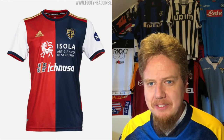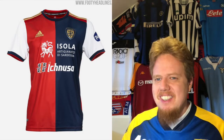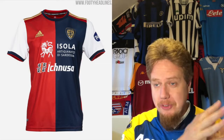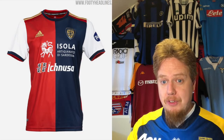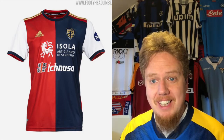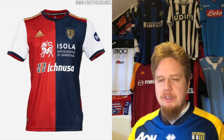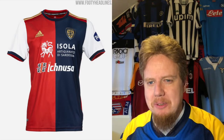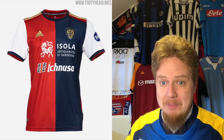Next up, Cagliari. Cagliari switched to Adidas, which really surprised me — that's fine. But what did Adidas do here? This is probably the worst jersey out there. Classically, Macron delivered wonderful Cagliari jerseys — if you go through my reviews I like one after the other. And now we have white sleeves, gold, and sponsors with highly patterned logos.